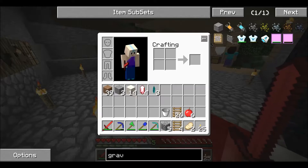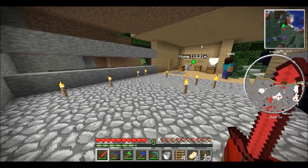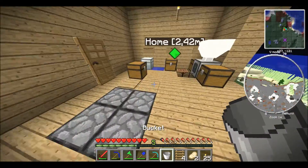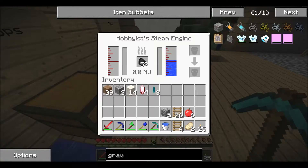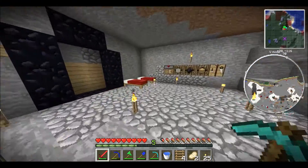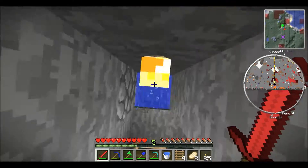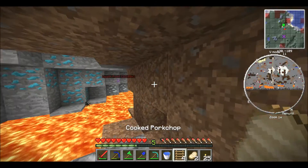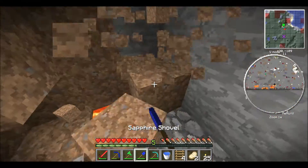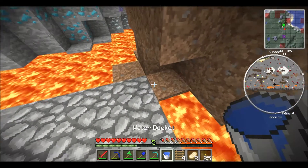And if we want to go down to the cave, we need some more water here. The only thing we have to do now is get down here a bit and just fall down. So this is a fast and easy way to go down to our mining cave, and we can go down and mine whenever we want.